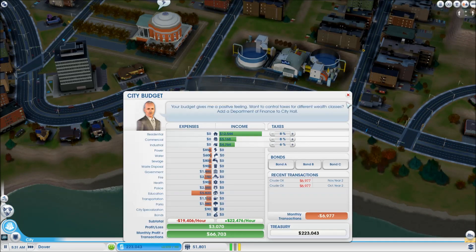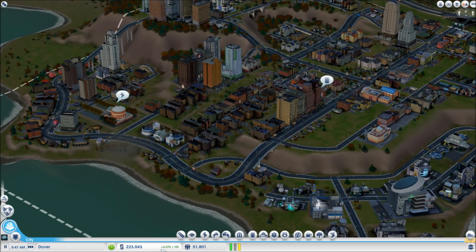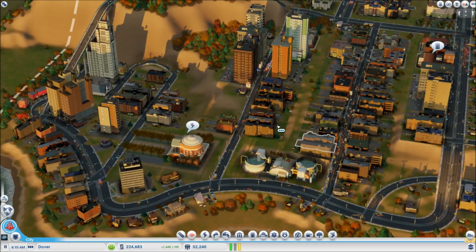I dropped it again to six percent tax. Six percent tax — they've gotta upgrade now. I'll even drop the medium wealth too. Literally no tax at all — they've gotta upgrade.